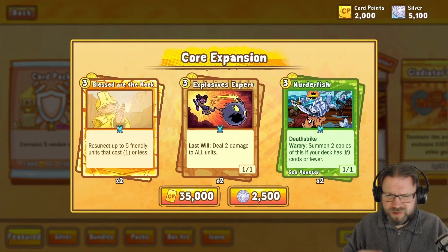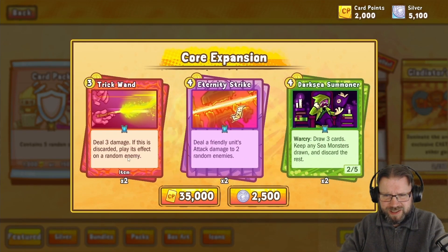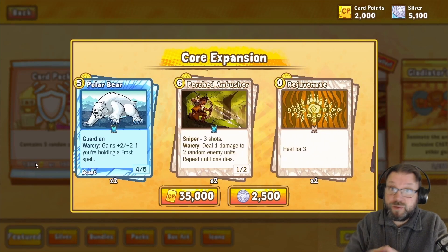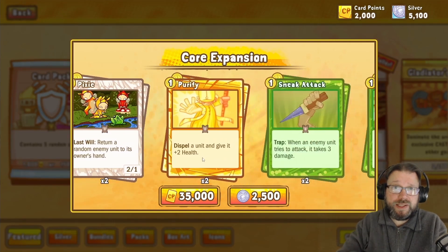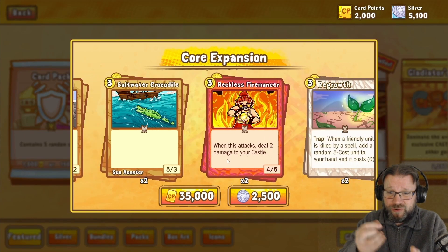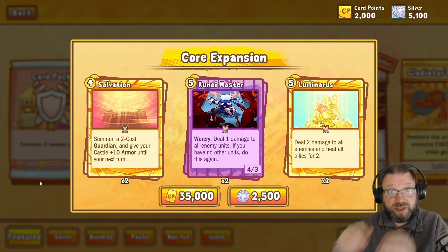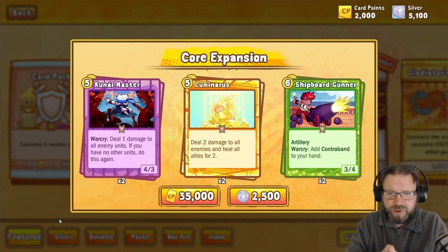My first look at the Core Expansion I was a little bit confused. It seems like this expansion is a little bit all over the place — there's cards here and there's cards there, and it's kind of hard to find a common theme. But once you actually start putting them into your decks, you'll notice that they really flesh out a lot of the existing archetypes and add a little bit of missing tools for many decks in the game.